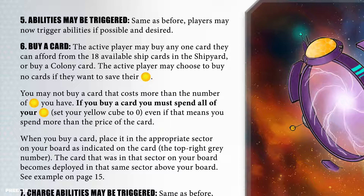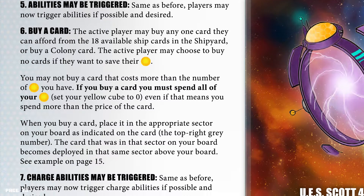Phase 6: Buy a card. The active player may buy any one card they can afford from the 18 available ship cards in the shipyard, or buy a colony card. The active player may choose to buy no cards if they want to save their credits. You may not buy a card that costs more than the number of credits you have. If you buy a card, you must spend all your credits — set your yellow cube to 0, even if that means you spend more than the price of the card. When you buy a card, place it in the appropriate sector on your board as indicated on the card (the top right grey number).